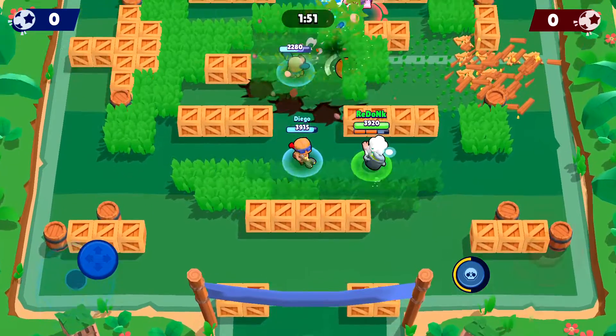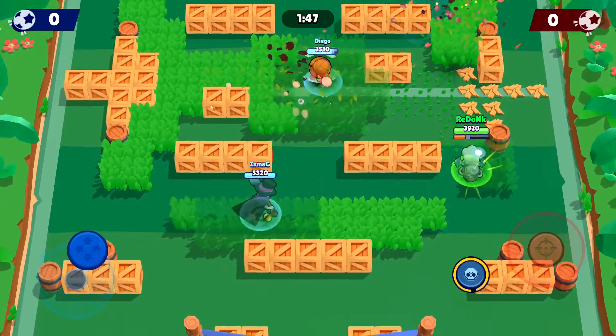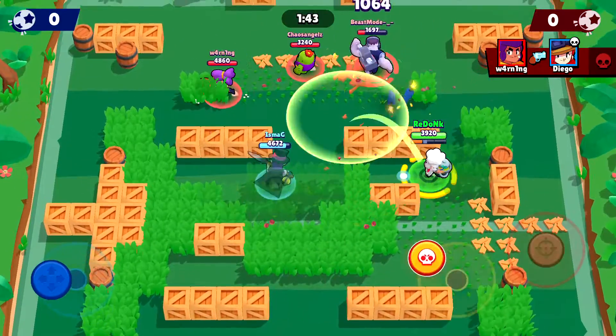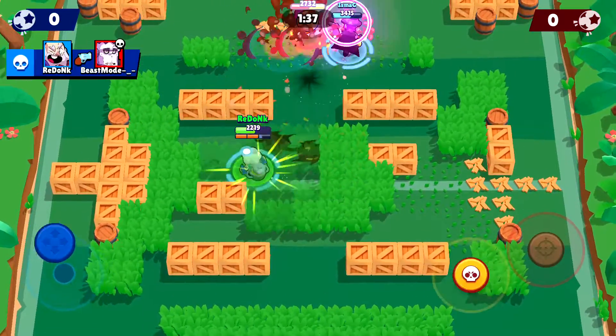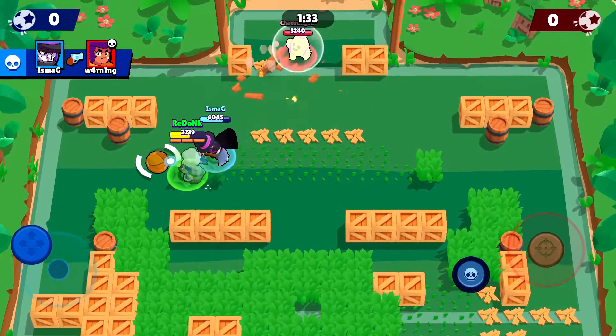Frank is just an absolute beast in Brawl Ball. This one looks pretty competent so far — not just spamming his super for the sake of it, being smart about it. He also got me there because I thought he was going inside but he went outside. I'm going to try to get rid of that Shelly and let Mort get up there.